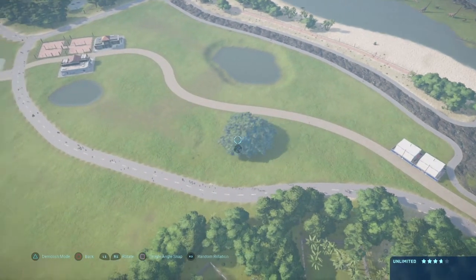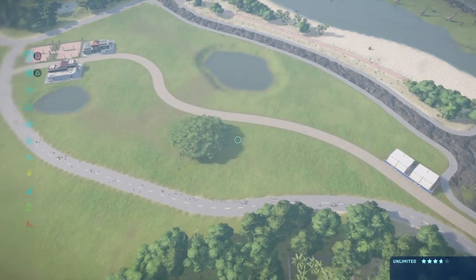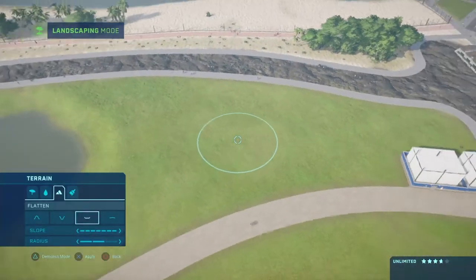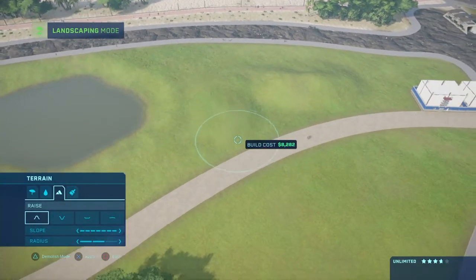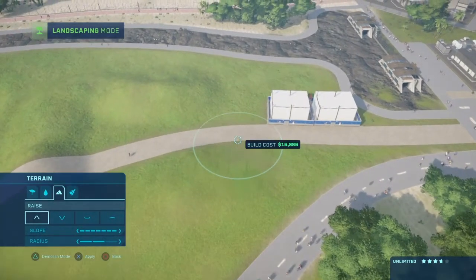We don't want to put the trees yet, Austin - we need to build a hill. And actually yeah, we can put the path on a hill as well, because this is a wildlife area.